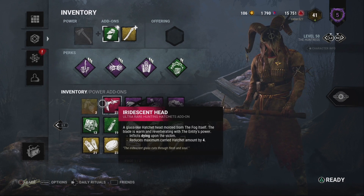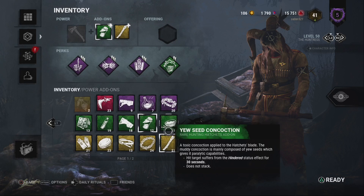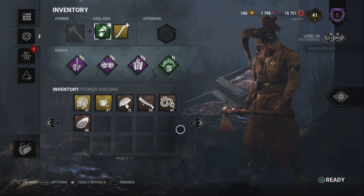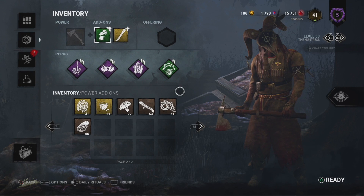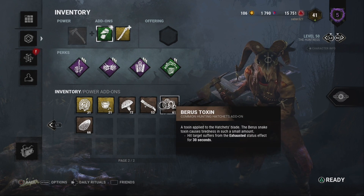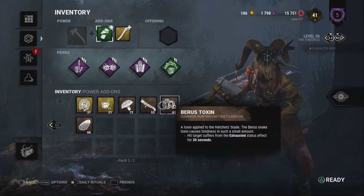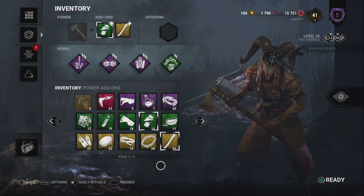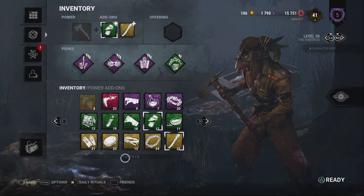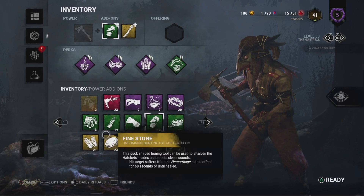I have 23 of them because I don't really use it that often. What I think is the most dangerous add-on Huntress has access to is Vile Toxin — an exhaustion affliction. Anything that deals with exhaustion, I love. And all the add-ons that affect her throwing speed and how many hatchets she can carry are all fine and dandy.